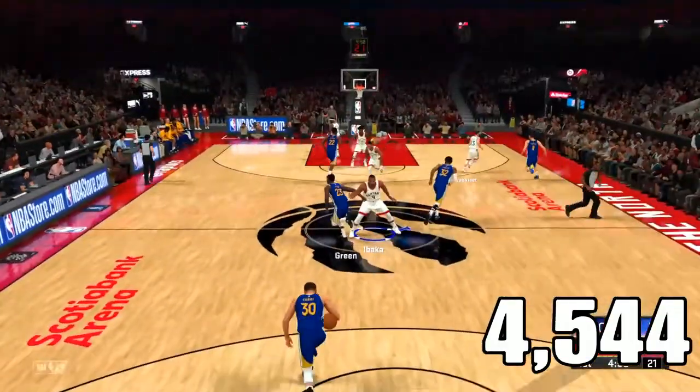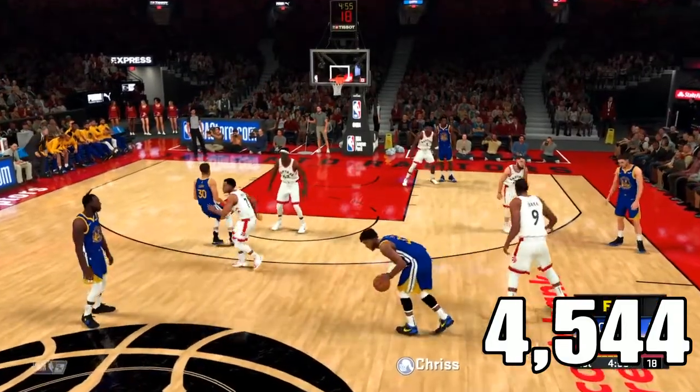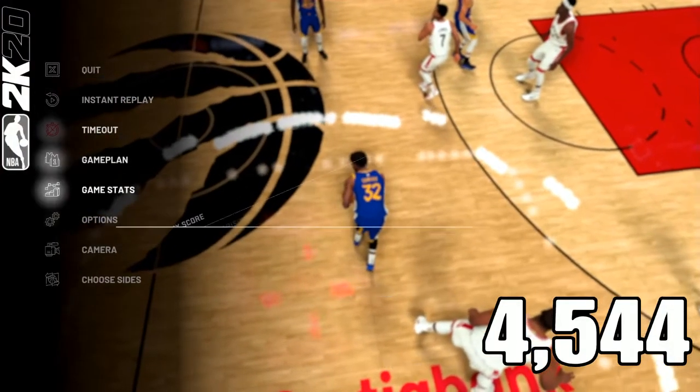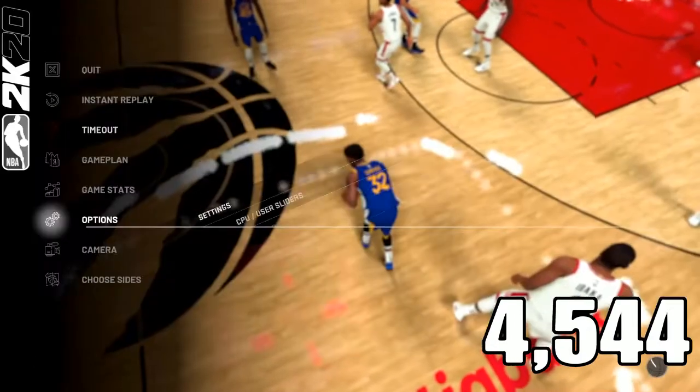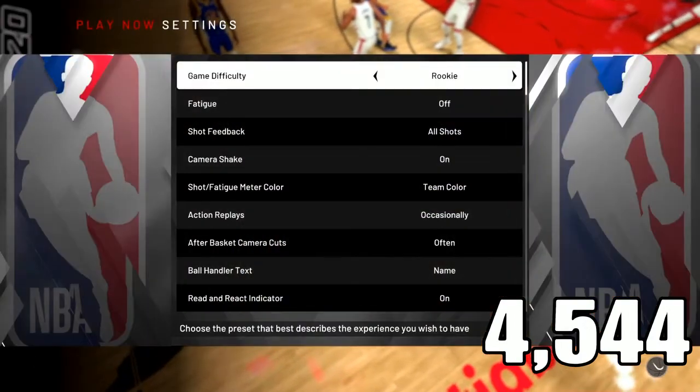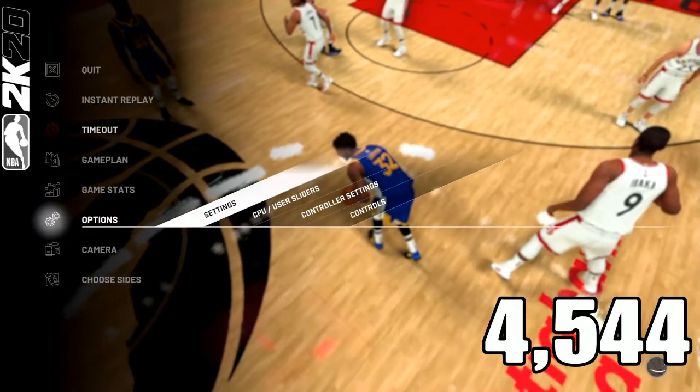Go to options, go to custom, make sure the settings are right — free throw is on zero. Go to settings and make sure those settings are right.